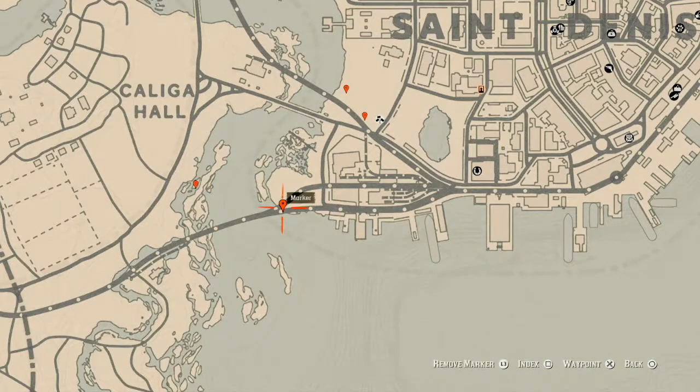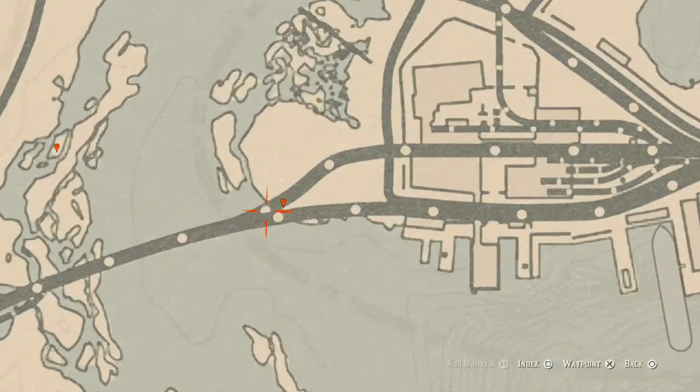Over at this next marker is an antique alcohol bottle — this antique alcohol bottle is a London Dry Gin bottle. It's in the second cart at this location: jump on the first cart, jump inside the second cart, and there you will find your antique alcohol bottle.